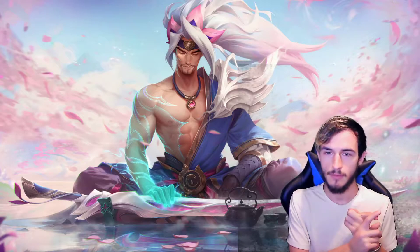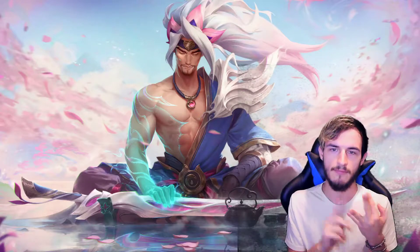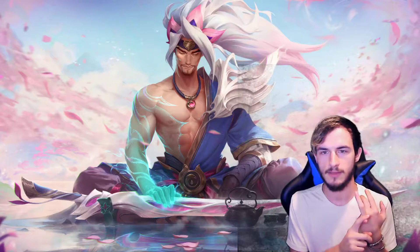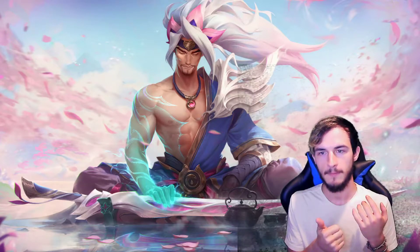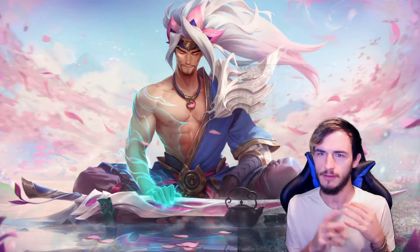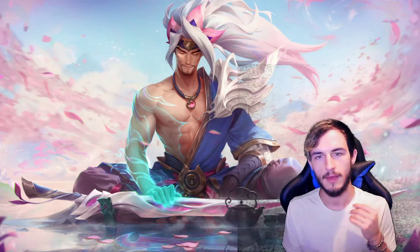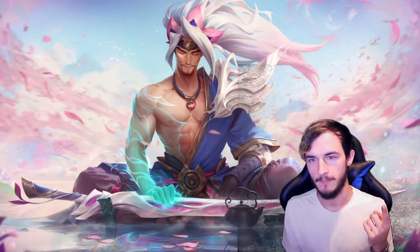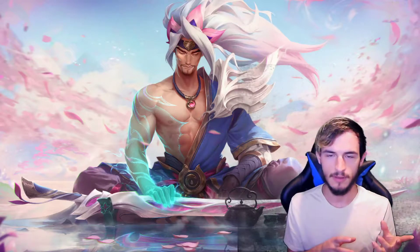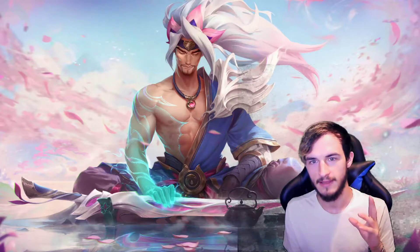So we've got Yasuo with the Spirit Blossom skin, we've got Lulu with her normal skin, we have Godfist Lee Sin, we have Standard Kennen, Azir with the Shurima skin, we've got Firecracker Jinx — I'm thinking they're going for some sort of Asian theme here, I'm liking it a lot. We've got Elise with the Blood Moon skin, and we have Spirit Sword Janna. So I'm thinking we're going to see Ionia, some spirits, demons, Blood Moons, and Shurima going along. There's a lot of really cool stuff we're going to be seeing in this new set.